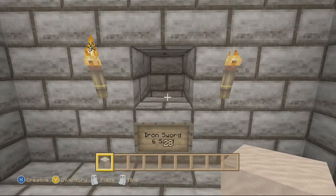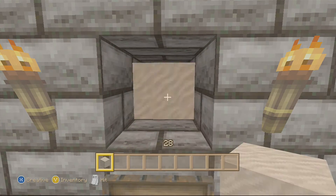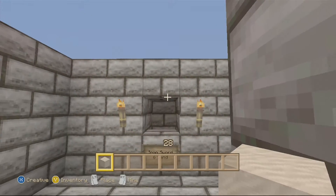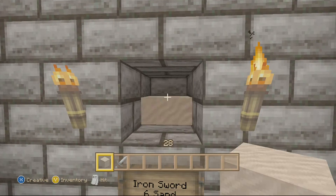Now you go over here, and on the wall it says iron sword for 6 sand. You pay your 6 sand — 1, 2, 3, 4, 5, and 6 — and you get your iron sword just like that.